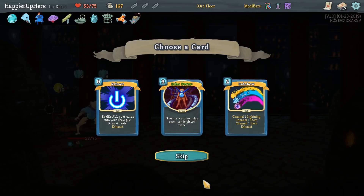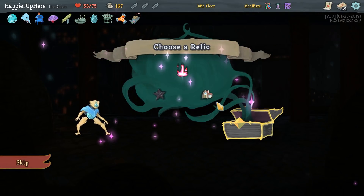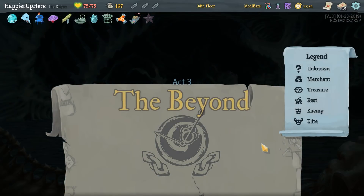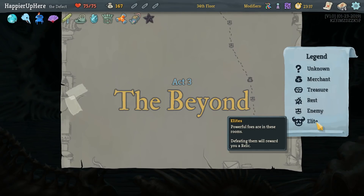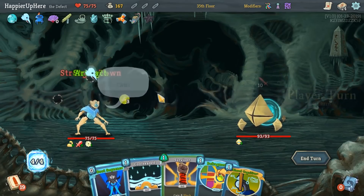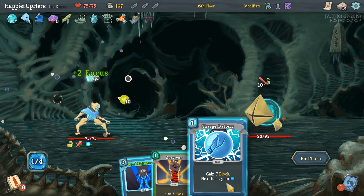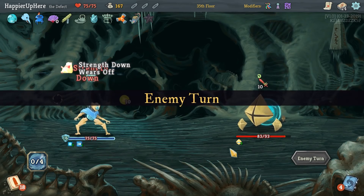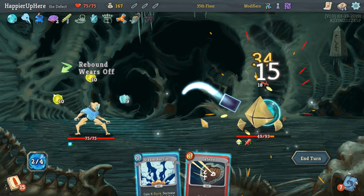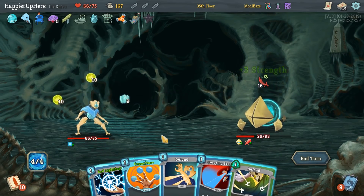Let's go with Black Star — elite drops an additional relic when defeated. I think that will basically give us one extra relic which is fine, we don't need the extra energy. We'll just get one extra relic. We're definitely not going for a score maximizer here. Biased Ignition, Defragment, Cool Headed, and then Charge Battery should be enough. We weren't offered a single curse — well, we got unlucky and didn't get a curse, but that's just one out of five.